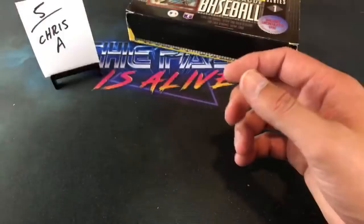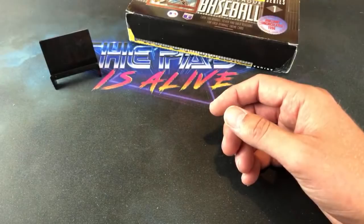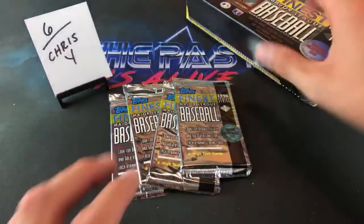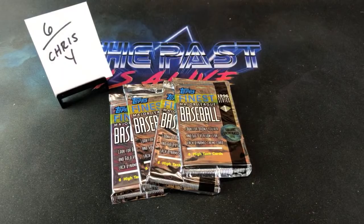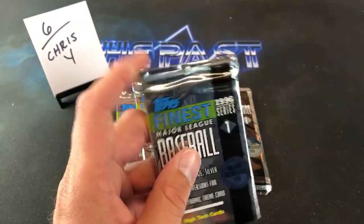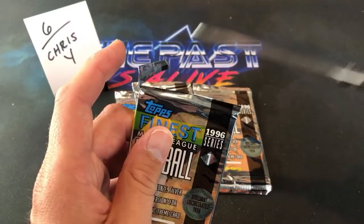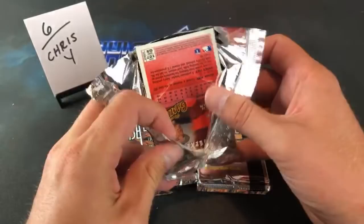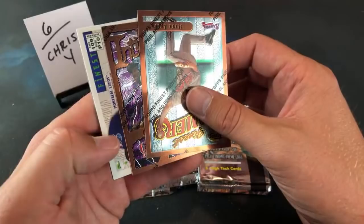That is the final stack for Chris A — that takes us to Chris Y, Cys Sports. Welcome to the stream, appreciate you participating. We've got four packs for you. We pulled a Larry Walker refractor earlier, several Derrick Jeters, a Griffey out of the first pack, Frank Thomas, Piazza, lots of Hall of Famers — and we are on your stack now, the final four packs. Two weeks from now we'll do Series 2 — I scored two boxes around a hundred dollars a piece.